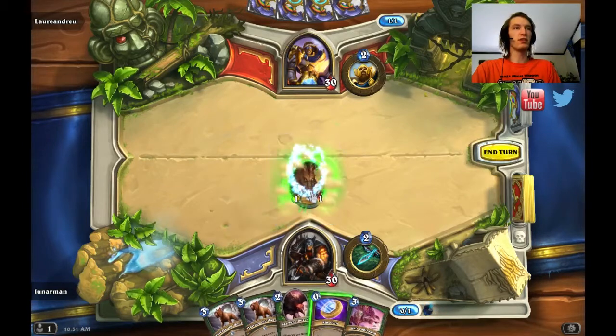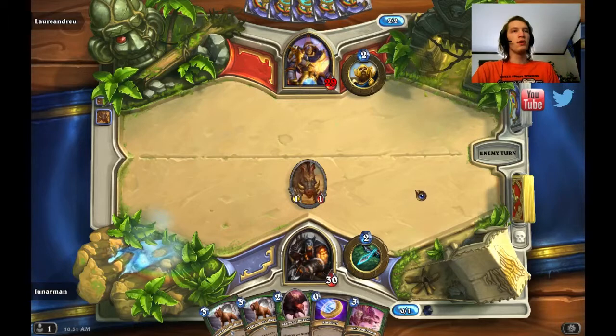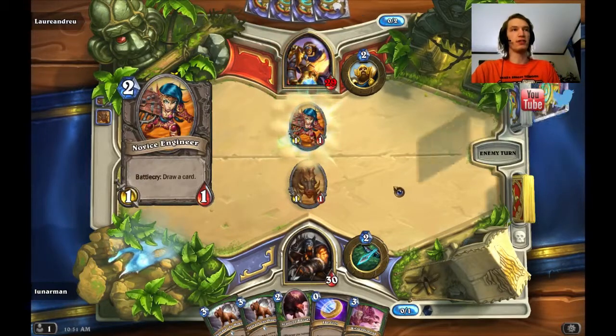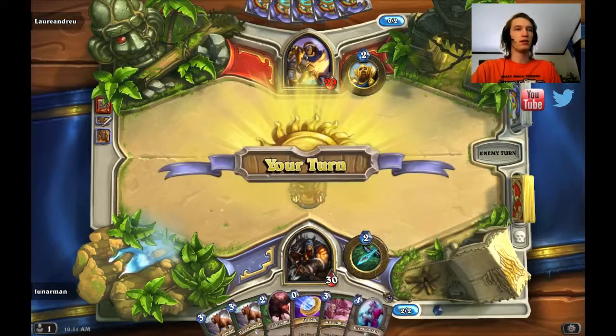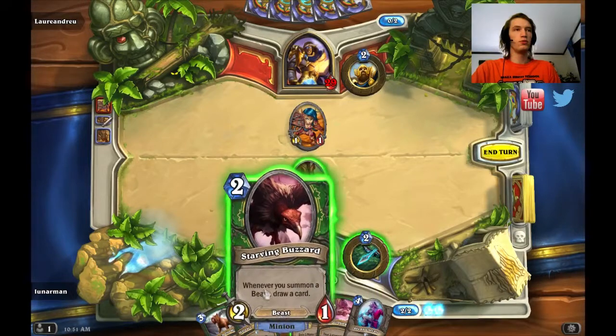I don't think he's got any removal early. I have Dread Corsair, Blood Cell Raider, and then Captain Greenskin. I might put Captain's Parrot in here, but I don't have a South Sea Deckhand so I haven't unlocked Captain's Parrot yet. So I think I'm just going to do Starving Buzzard — actually, I'll just do this I guess.